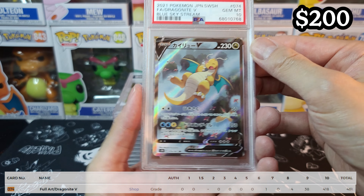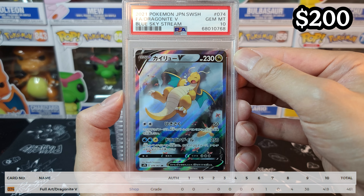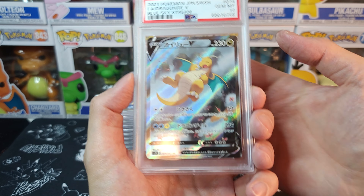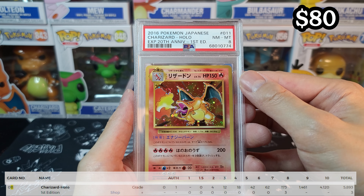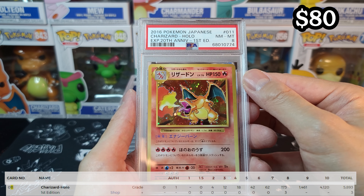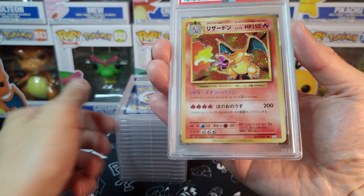Dragonite V from Blue Sky Stream — PSA 10! I remember when we bought this from Japan — we were like, oh my god, we hope this one's great. It is — what a great looking card. Got this Japanese 20th Anniversary First Edge Charizard from CP6 at PSA 8. I'm not going to complain — I really like this one. It's Japanese, so really happy about the 8.